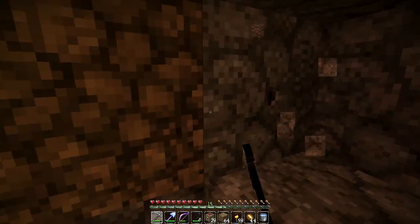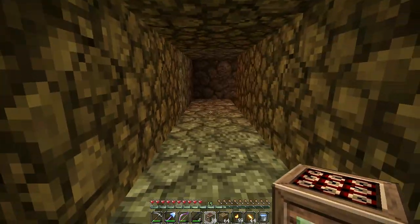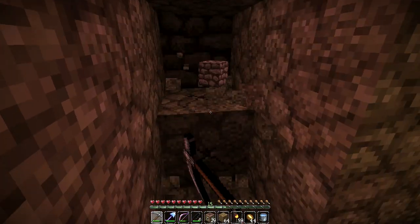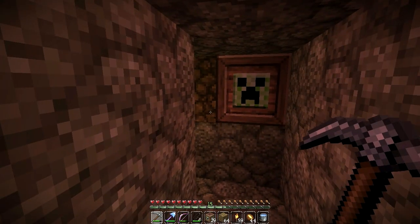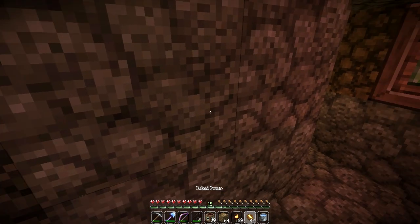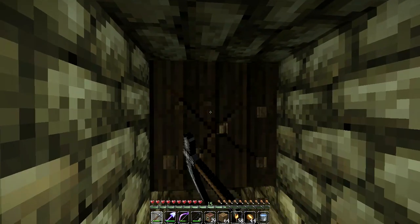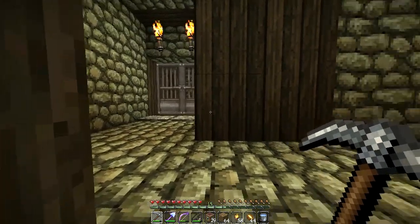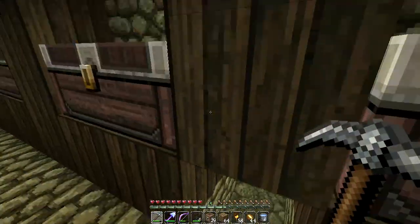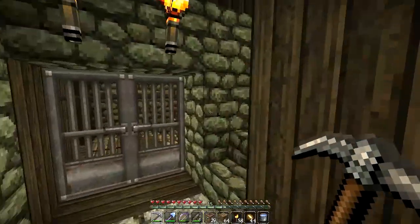I'm assuming this is near the mob spawner — let's break in here and see what we're working with. Oh my goodness, this is actually the butthole! We've just broken into the butthole. Okay, so now we've got our bearings — we know how far the TNT needs to go. We definitely don't want to put any more TNT in this direction or we're going to blow up the butthole — as funny as that might be.